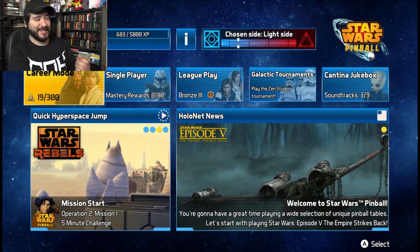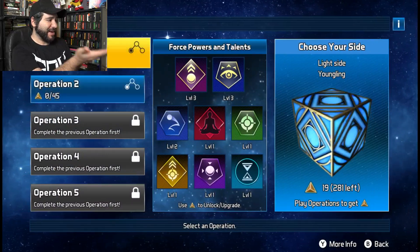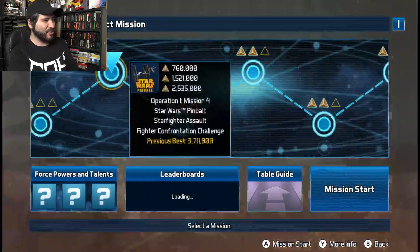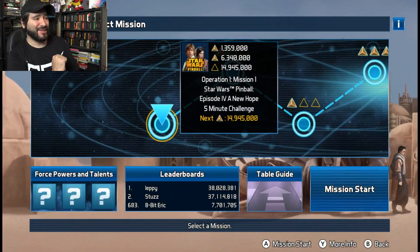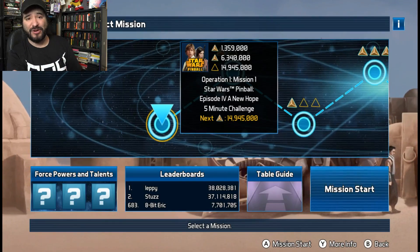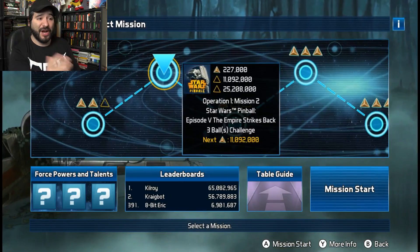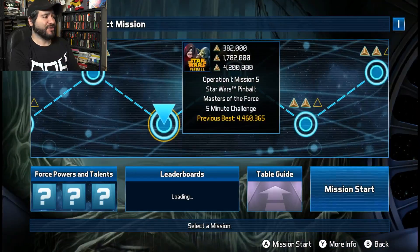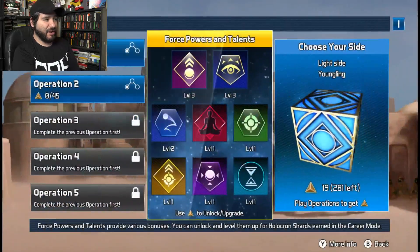I've been playing career mode quite a bit. There are a few operations you can do with career mode — there's like five of them and they have about 12 tables each. There are certain requirements and goals you've got to hit for score. You get these holocrons; the first one was at 1.359 million and so forth. They're all themed on different Star Wars stuff — the movies, the Clone Wars series, the Rebels series, Rogue One, spinoffs. A lot of Star Wars fan service here. There's some voice acting, some cool sound effects.